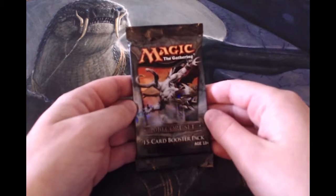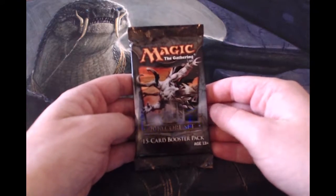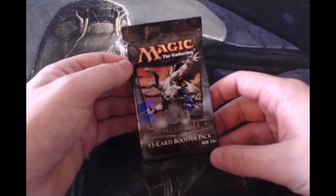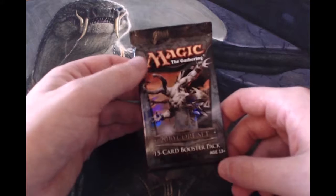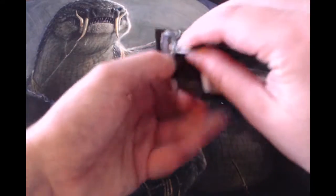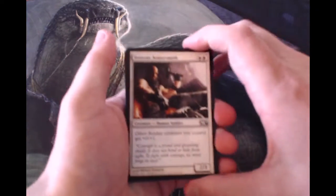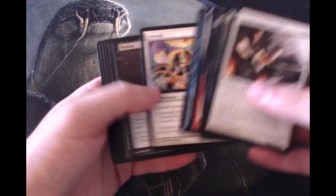Hello and welcome to the Friday episode of our Crack-A-Pack series, rounding out this week with a 2010 core set pack. Really cool to see some of these old core sets. We've had a lot of 8th edition, and we actually went back to 4th edition — I think that's the pack that went the furthest back. But that being said, in this pack I really don't know what we're looking for. It's been a while since I've opened a 2010 set, so really not sure.